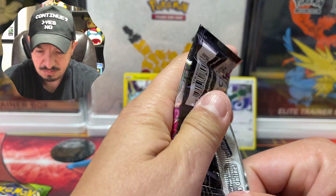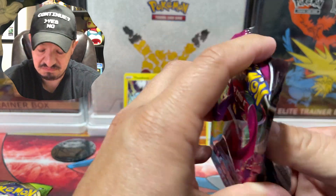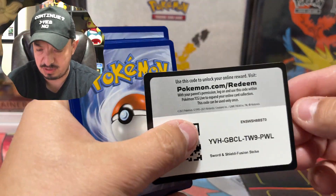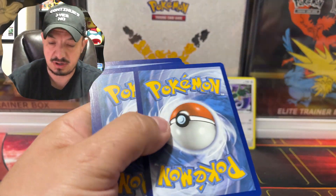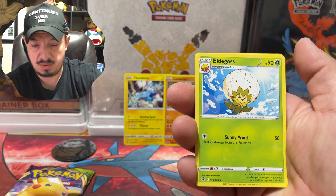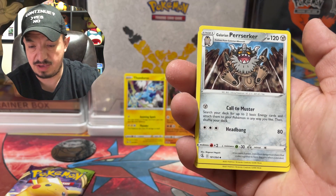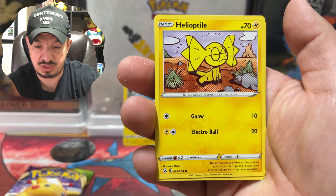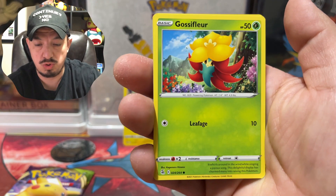Let's start off with Fusion Strike. We need a lot from Fusion Strike. There's the code card — one, two, three, four to the front. Fire energy, nope. We have an Eldegoss, a Galarian Perrserker, a Fusion Strike Energy, and a Talonflame.